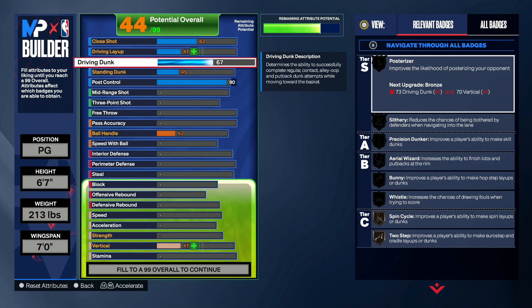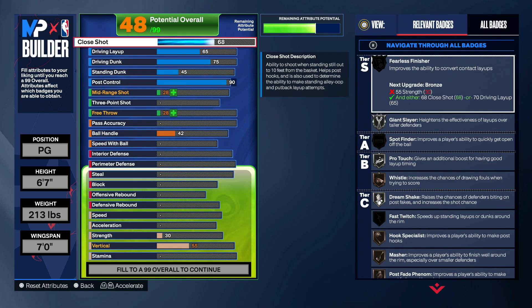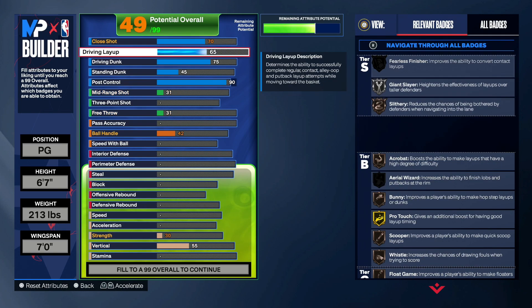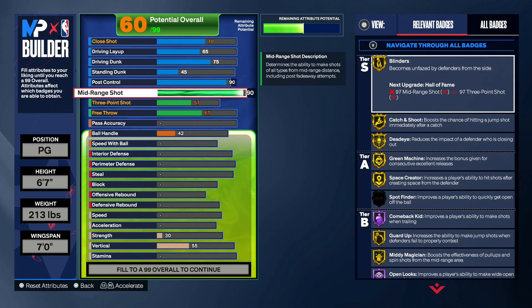75 driving dunk is all you're going to need, I'm trying to tell y'all. 65 layup — layups are broken this year, you don't need a high layup. 70 on the close shot — you don't need a high close shot either, close shots are broken now.